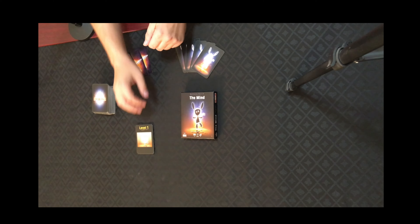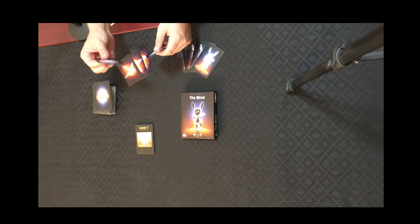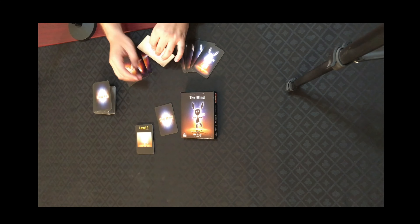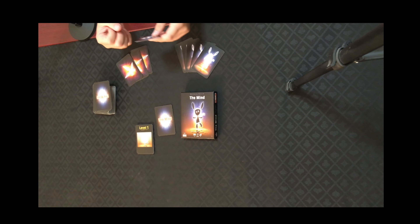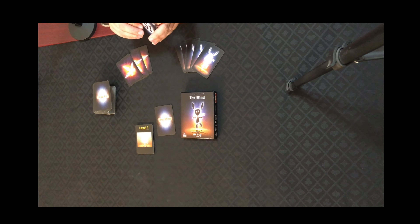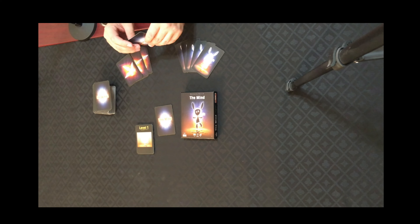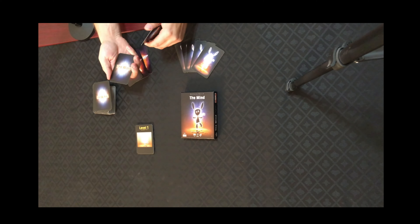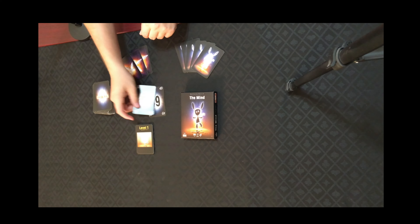The goal of each round and each level is to simply play your cards in order. These cards have the numbers 1 through 100 and there are no repeats. So in this example, if I was playing a 2-player game, I would have one card and the other player would have the other, and we simply — without gesturing, signifying, or signalling what our quantity is — have to somehow know between us when to play the card. It's kind of a logic puzzle where you can't speak. Since the main rule is you cannot communicate, this player would just have to know when to play the 49 versus the 51.